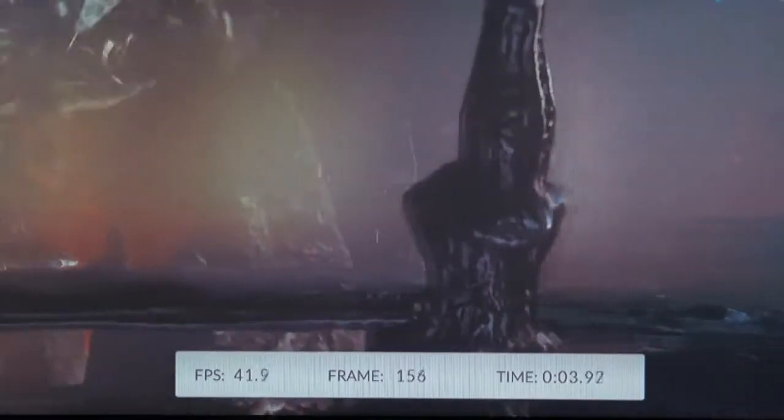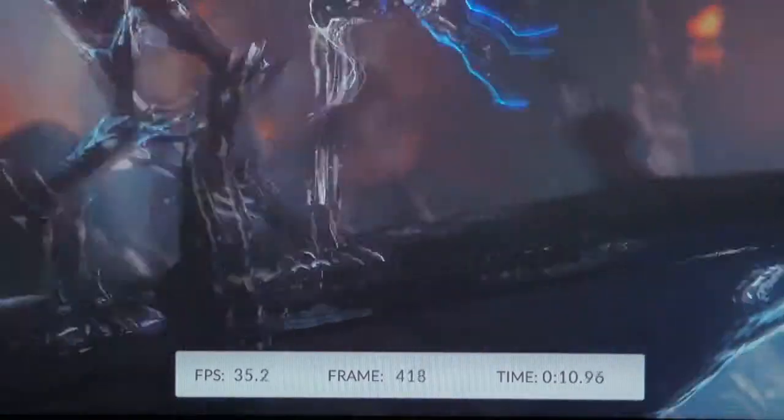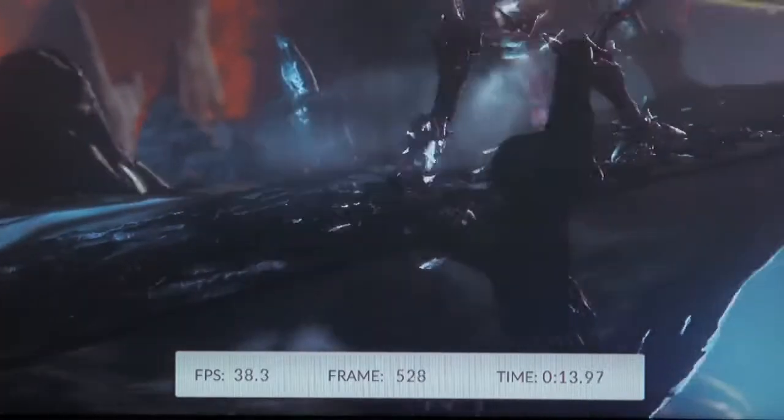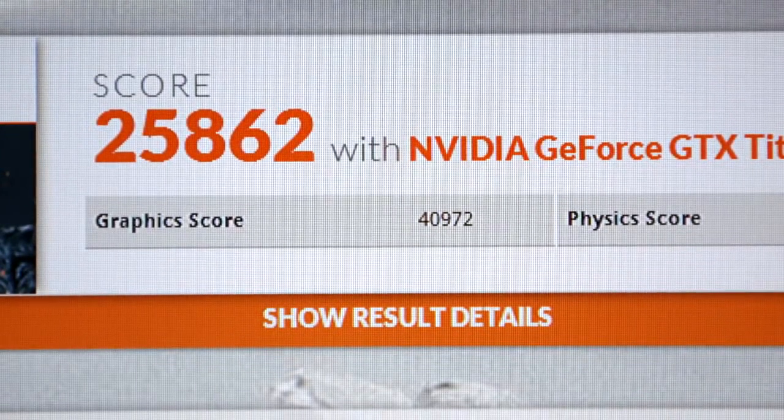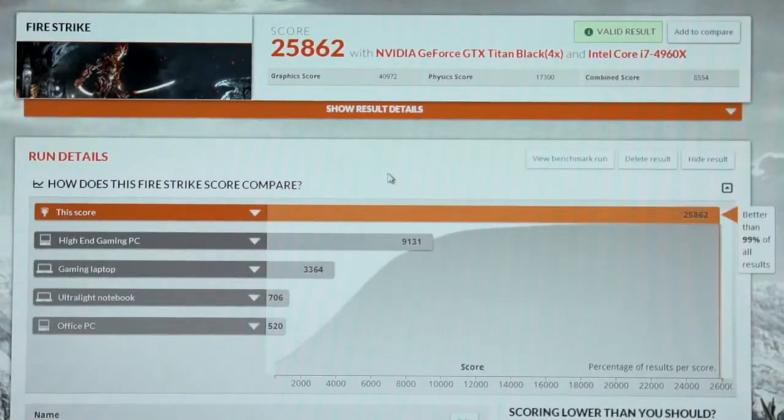Here we are in the last test — the combined test — with both the processor and graphics cards working together. We started out somewhere below 30 frames per second, and we're now topping out just above 50, approaching 60 frames per second — that's really what we wanted to get. If we keep pushing this system, we will eventually achieve that, but we might just hit the limit of the cooling. Final results are in: 25,862 points. We are a lot higher than when we started. We've got the performance and the stability. This is a solid machine, faster than 99% of all other 3DMark results, and this thing is going to tear up some frame rates.